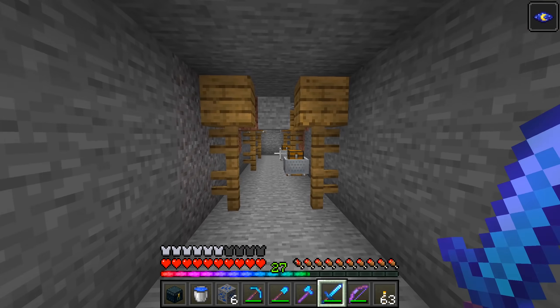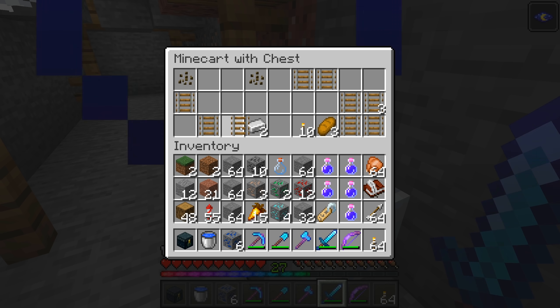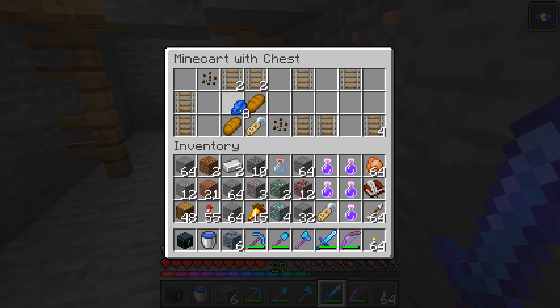There's two chests right next to each other. Wow. All right, what have we got? A name tag — always welcome in my books. I'm going to keep those 10 torches. Some iron. I'll take it. Why not? What's in this one? More name tags. Cool.